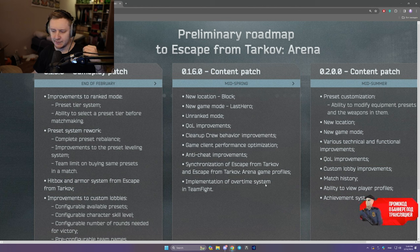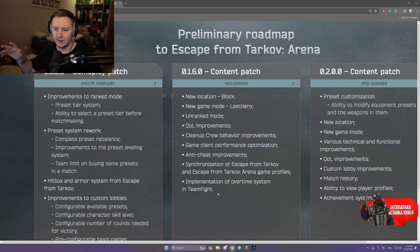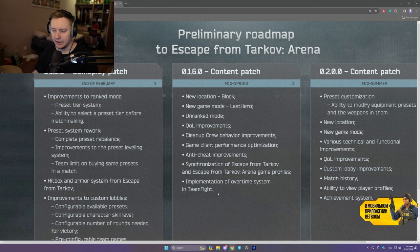Implementation of an overtime system in team fight. There will be a difference of two, I believe it's called. Basically if the score is 4-4, you need to win two more rounds to win the fight. If it's 5-5, et cetera. So if the score is 7-7 and one team wins two rounds, it goes to 7-9 — the team winning by two rounds wins.